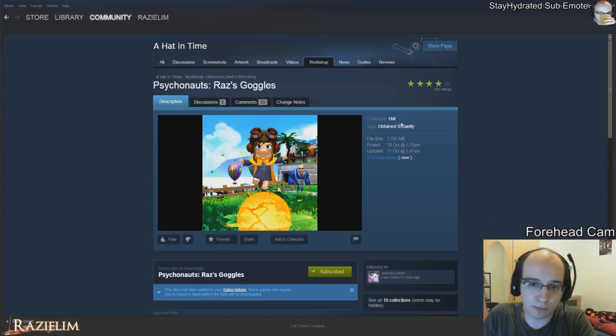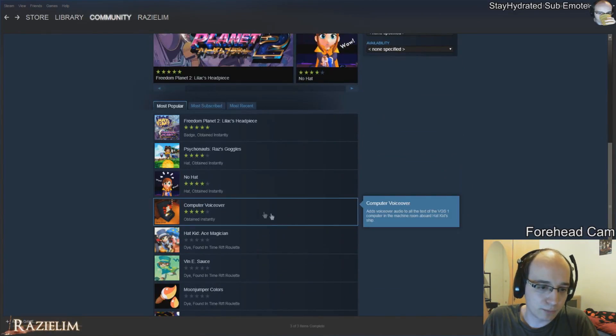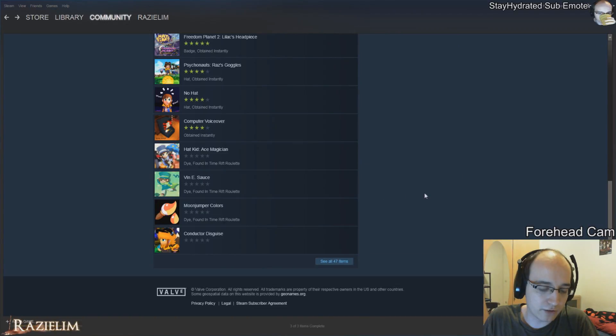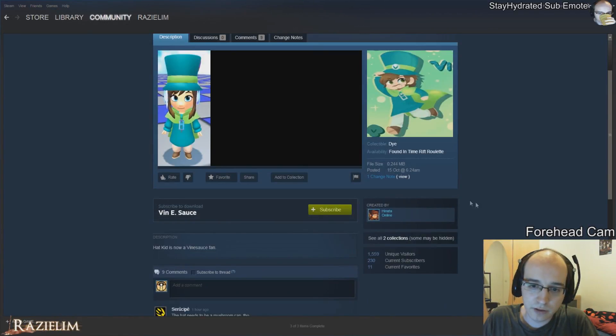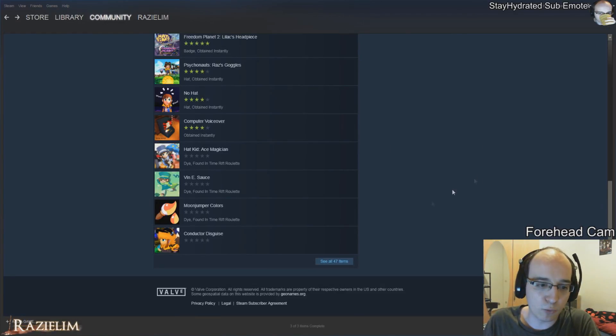You can check mods from there, and it very much depends on the mod. Some mods are a hat, for example, where it says hats obtainable instantly. Another is a badge that's obtainable instantly. There might be others — for example, Divine Source is a collectible die found in Time Rift Roulette. So if you activate that mod, you'd have to find it as a die in the Time Rift Roulette after using a Time Rift Token. That's how mods currently work for the game.